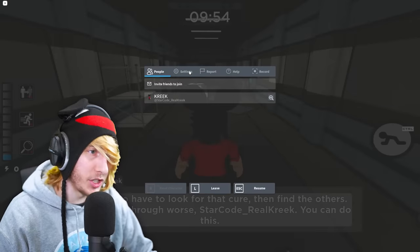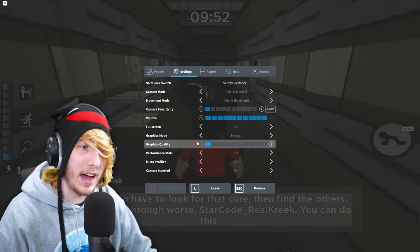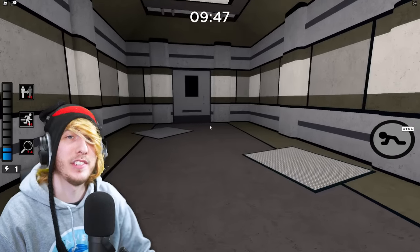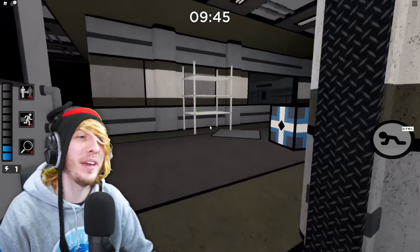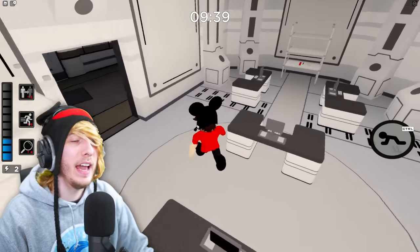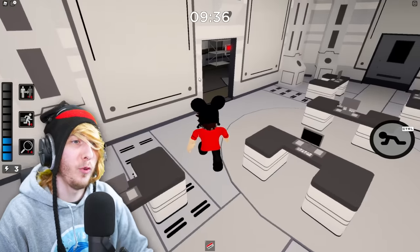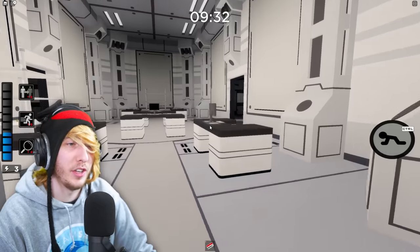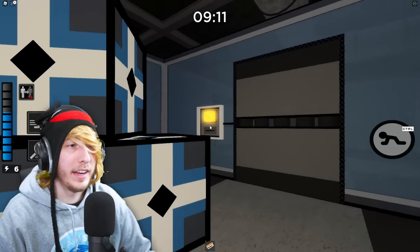First thing I'd recommend doing is turning your graphics all the way down, or at least to three - that way the shadows get turned off and it's a lot easier to see things, a lot brighter. That'll help you out a lot. The first note I found is actually inside this room. Again, it's a little bit randomized per player, so it may be in this room or maybe over here in another room, but in this general location there should be a page on a wall.